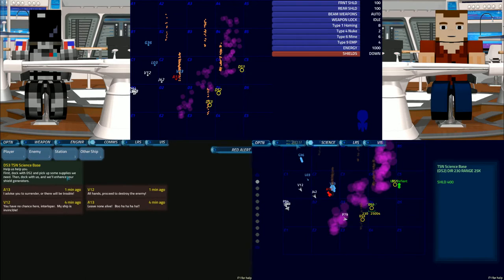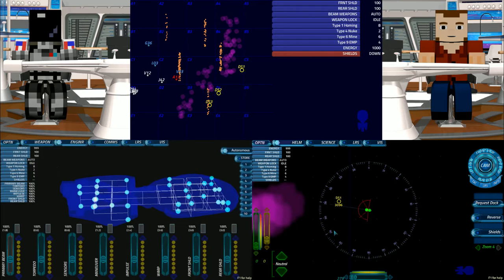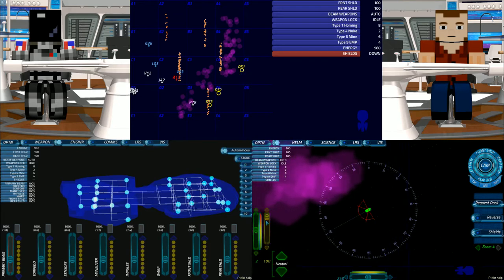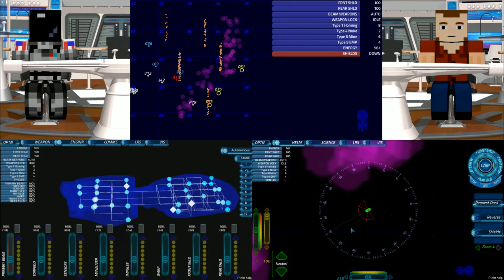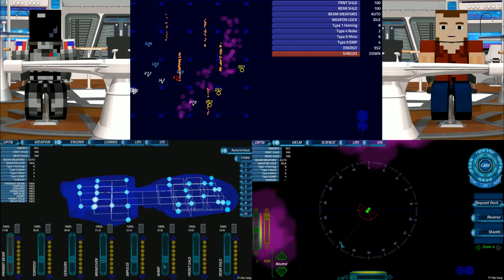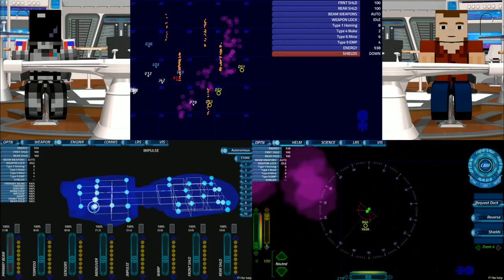DS-3 is telling us that they're a science base. We need to dock with DS-2 and pick up some supplies, then dock with them and they'll enhance our shield generators. Okay then, setting a course for DS-2, sir. I'm going to rotate around and adjust my zoom. Shall we go at warp, sir? I recommend warp 2. And while we're on the way there, I'm going to adjust some of my engineering presets - we have preset 1 with everything nominal. Let's make a preset for full-out war. Oh, I turned the warp off. Maybe I'll do this when we're stopped. We are approaching DS-2 now.